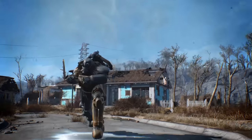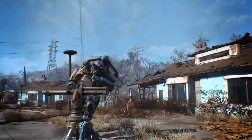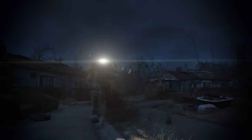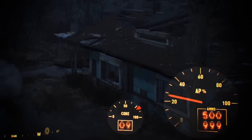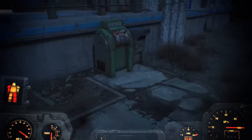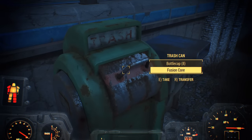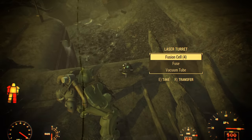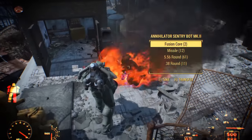While power armor always uses up some of the fusion core energy, things like sprinting and using add-ons like the jetpack or lights will use up your power core much quicker. Always make sure to keep an eye on your power level and try to keep extra fusion cores on hand. If you do run out, you can always find more in the wastes — fusion cores are usually found in generators, high-level mobs, or in the back of enemy power armor wearers.